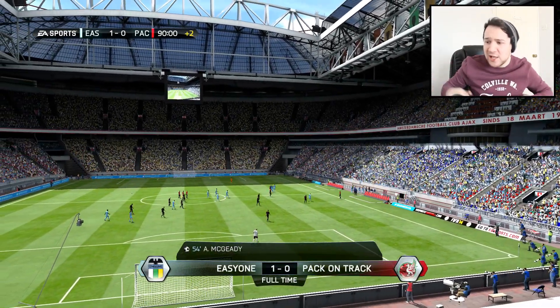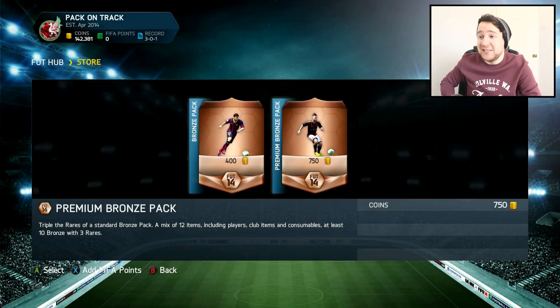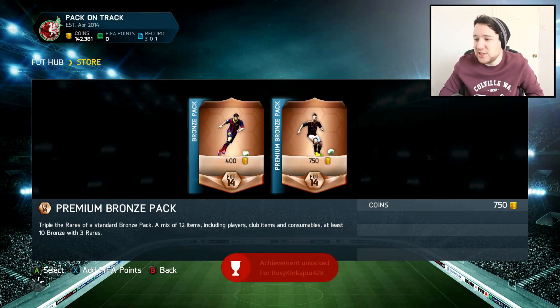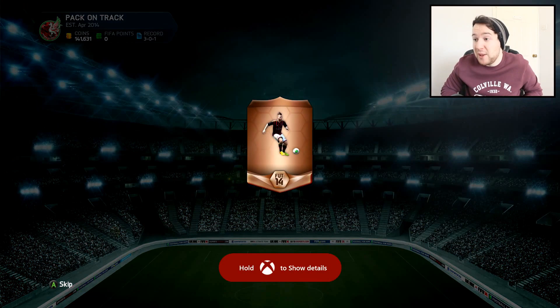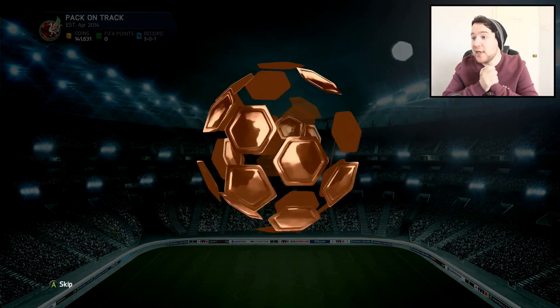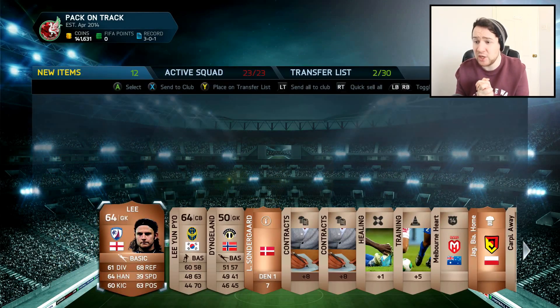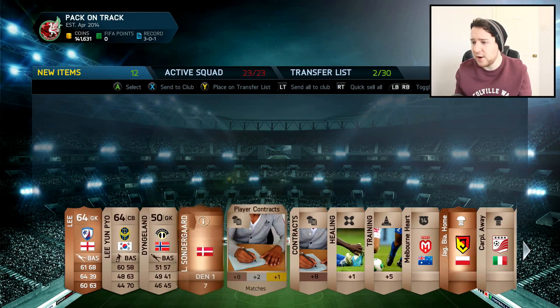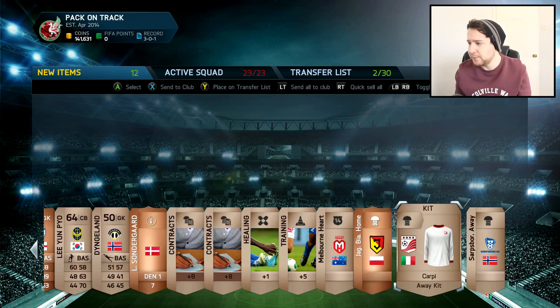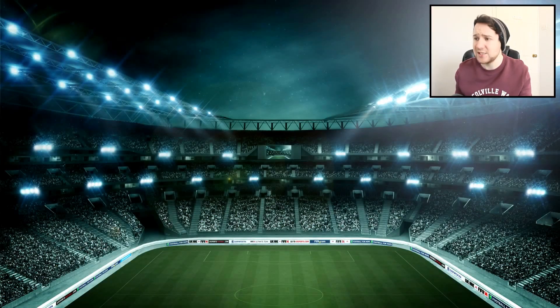We lost the game, so we're gonna go open a bronze pack. That was a poor performance from me — I couldn't really get going. I don't like the 4-3-1-2, it's too narrow. Here we go, not really expecting too much out of this pack. If I get a decent pacey player or a solid center back from the Bundesliga I'll take it. We get Lee — he's a goalkeeper. It's very very hard to get any good or decent bronze players. We'll sort that into the club.